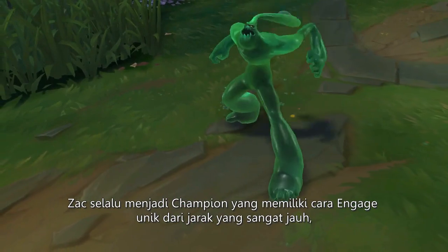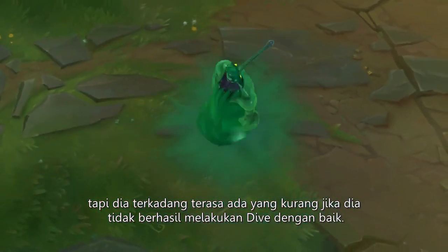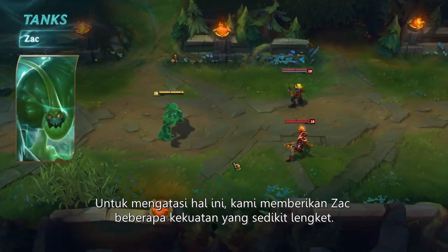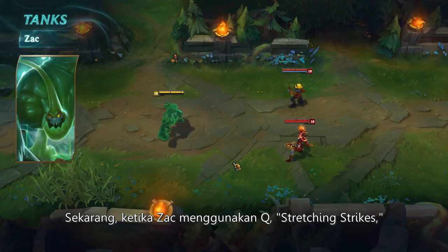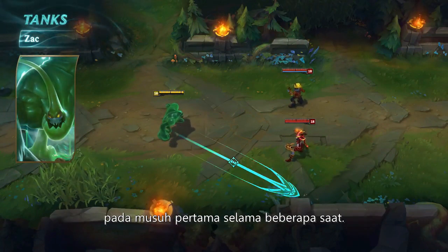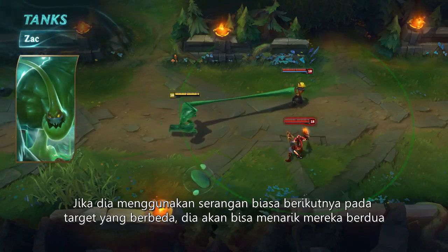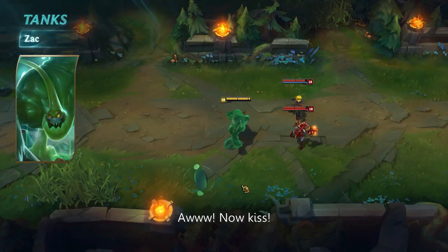Zac's always been great at engaging teamfights from huge distances, but he's traditionally lacked ways to make a splash after the first dive in. To solve this, we're giving the secret weapon some sticky new powers. Now, when Zac uses his Q, Stretching Strikes, he flings out a gooey hand that sticks to the first struck target for a few seconds. If he then uses a basic attack on a different target, he'll grab hold of them both and slam them together.